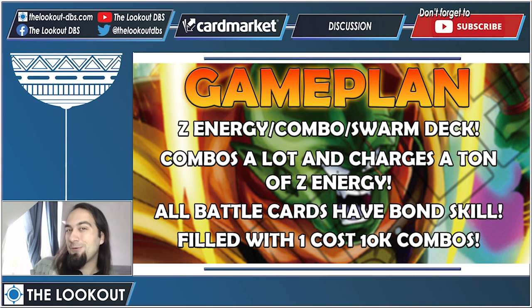So what's the game plan? What does this deck do? This is a Z Energy slash combo slash swarm deck. You basically charge Z energy to make your other things cheaper so that you can swarm them on the field, and you charge Z energy by comboing a lot. This deck combos like crazy and as such it charges a ton of Z energy. I think this is the third deck after SS4 Gogeta and Sin that can charge this amount of Z energy.